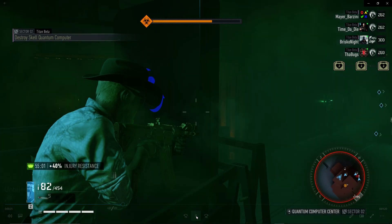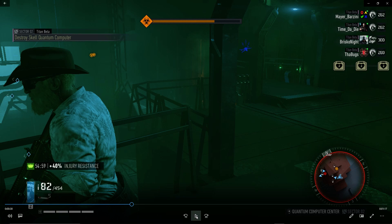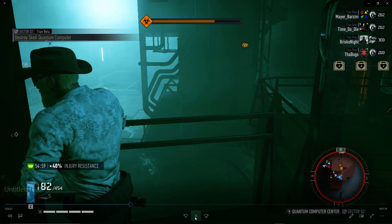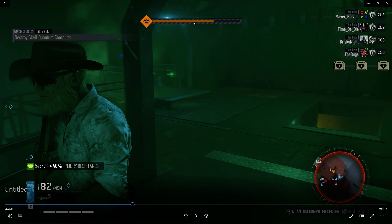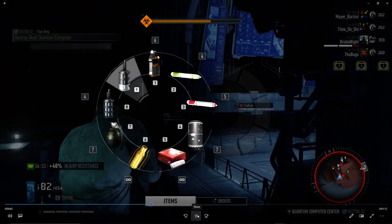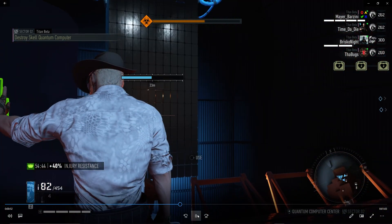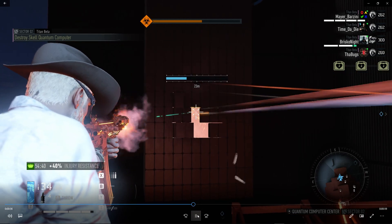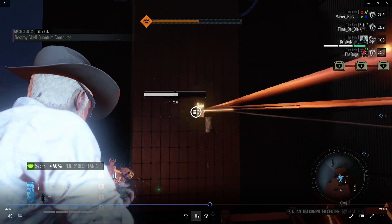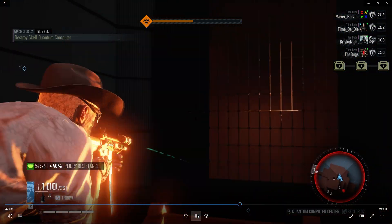I'm shooting drones and waiting for my teammates to confirm: water done, main done, top done, all done. Then I use the vent so the guys will be going out of the building instead of in, giving us extra time. I also use the drone control ability, which freezes drones for about 16–17 seconds, giving enough time to shoot the bosses. This is round two — we already did round one — and we're finishing the boss.